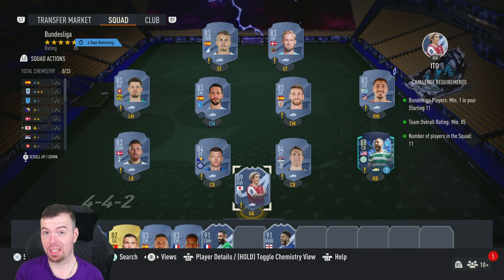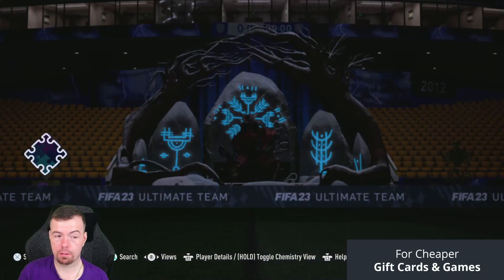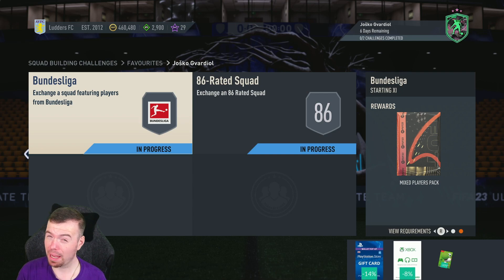At the moment, this is 56.5k to do. I'm going to say 55k lowest, 65k highest, just because at the moment TOTS cards are ridiculously cheap. I don't know if that was intended by EA, just bear that in mind.